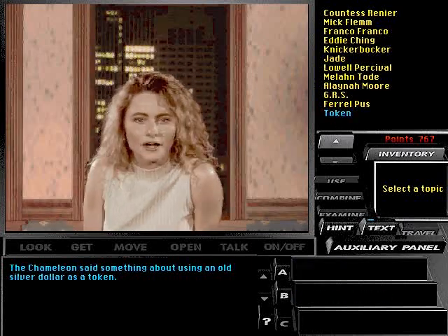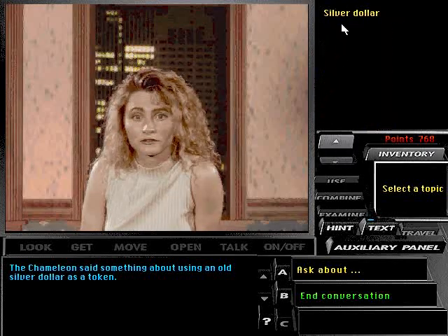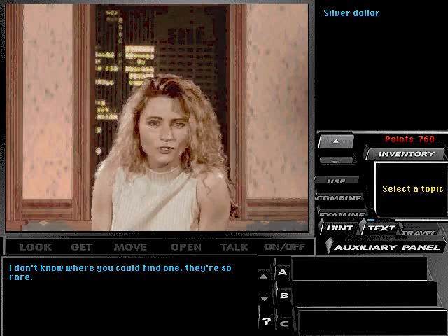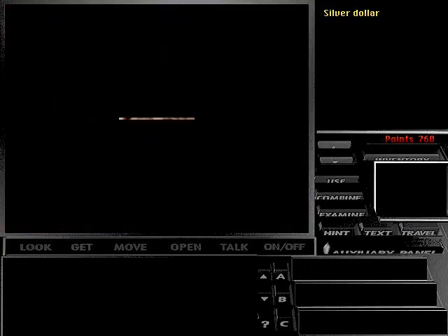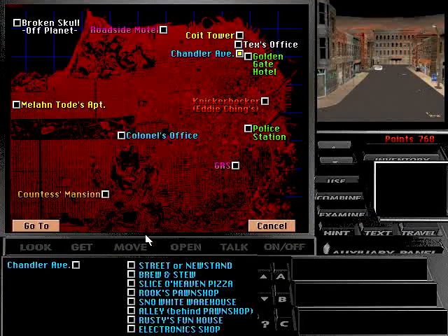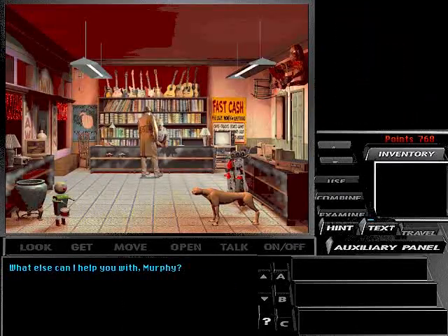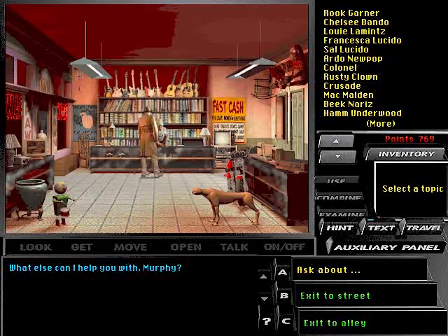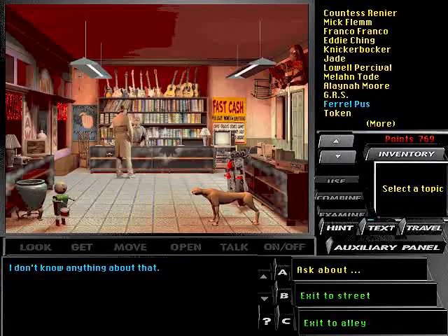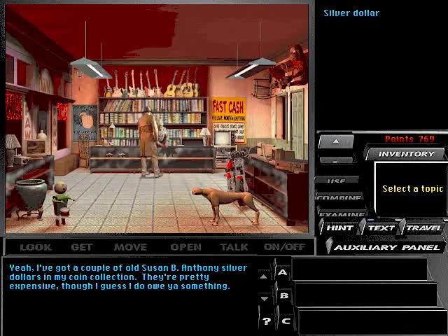The chameleon said something about using an old silver dollar as a token. I don't know where you could find one — they're so rare. I've got a couple of old Susan B. Anthony silver dollars in my coin collection. They're pretty expensive.